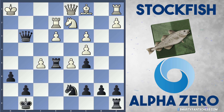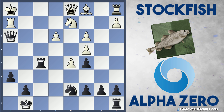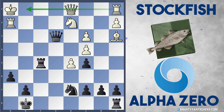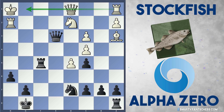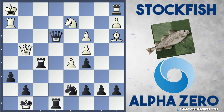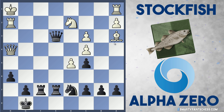AlphaZero captures on f5, threatening Rh5 check. White plays Rg2. Qh3 is played, after Rh2. AlphaZero continues with Qxe3. And Stockfish now plays a really weird move, but it's really good defensively — they play bishop to a3. So the bishop is just completely locked out of the game, but the point is it gets the a1 rook into the game to help defend, which is very much needed. Black plays Re8 here, getting the final piece into the attack. Qg4 from Stockfish, and AlphaZero plays Rf7. Stockfish plays Qh4, and Ree7 from black to stabilize the position.